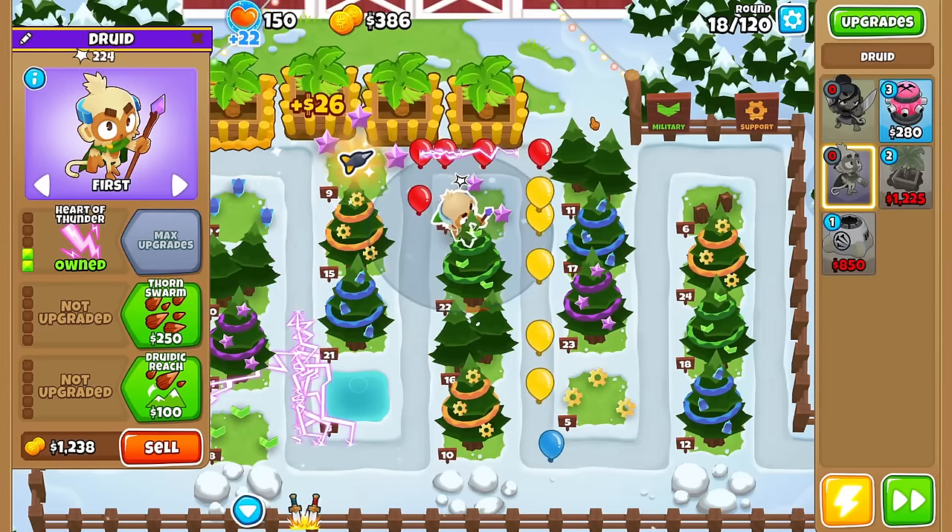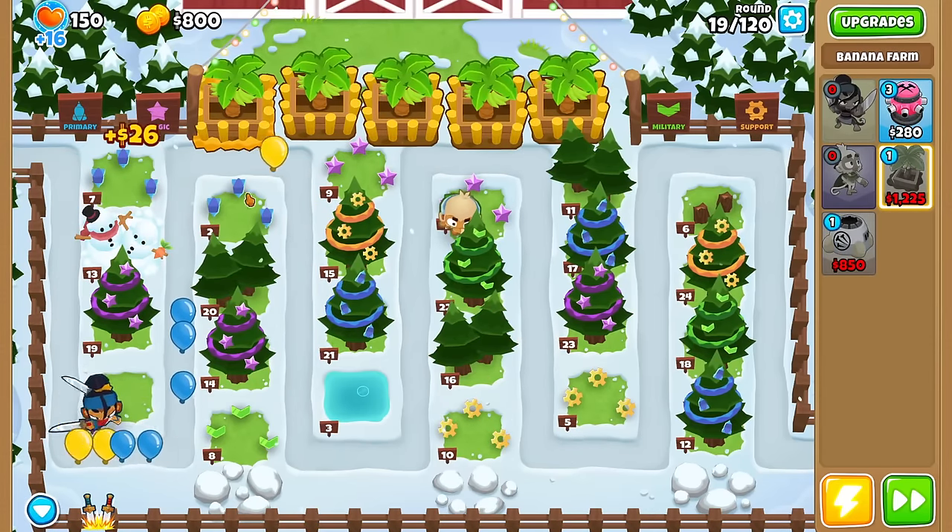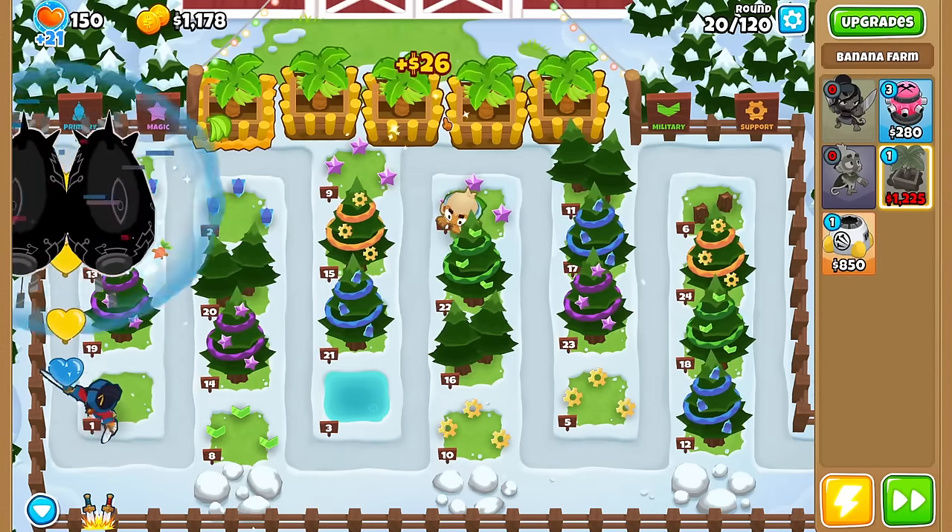Round 17 just came in — what the hell? This is definitely harder than normal Round 17. A bunch of black bloons — it's like these bloons are coming in 10 rounds earlier than they should be. I guess it's a good thing I got Sada, then, for the solid early game. I'll do Lightning — even more black bloons. The good thing is that we get a lot of money from this, along with the farms.